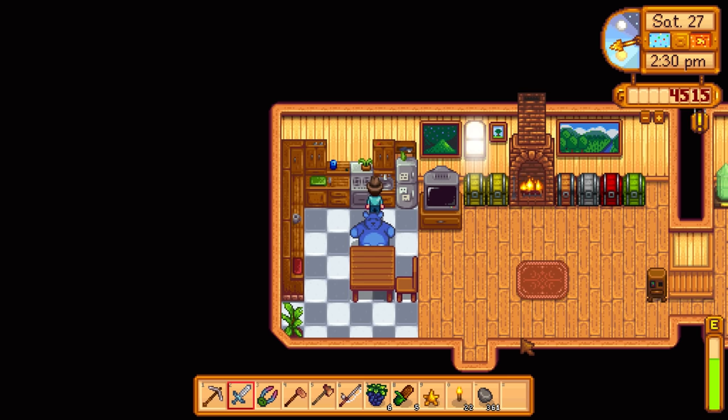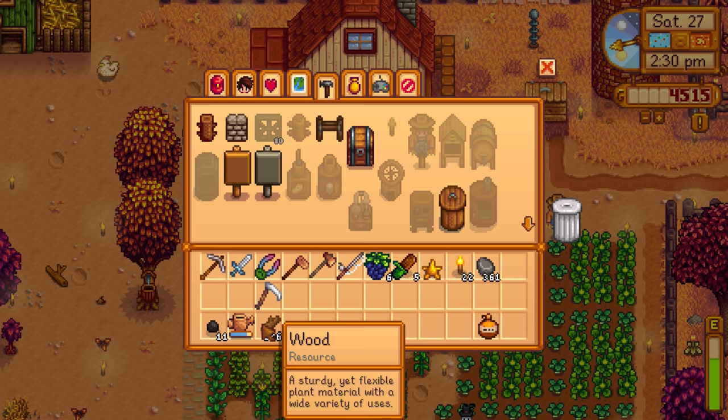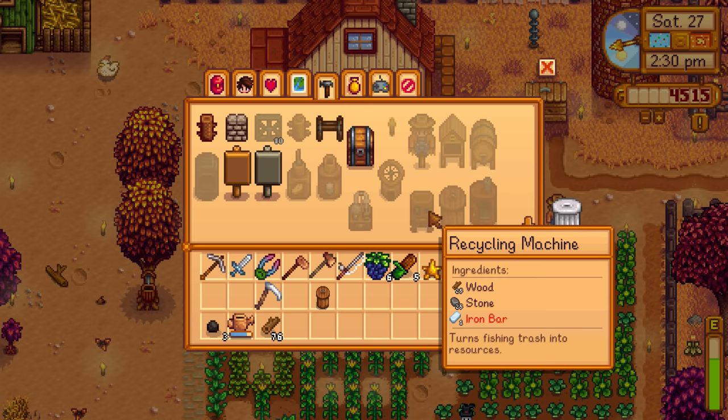Between this episode and last episode, I watered all the crops, went through the mushroom cave, took care of the chickens, and cut down a few trees. Now we have the ingredients to get another preserves jar. While watering crops, I kept putting wood in the kiln to get more coal — we're up to 11 right now. So we can make another preserves jar. We have three of them now, which is great because we have more pumpkins to put inside and get pickled pumpkins worth $690 each.